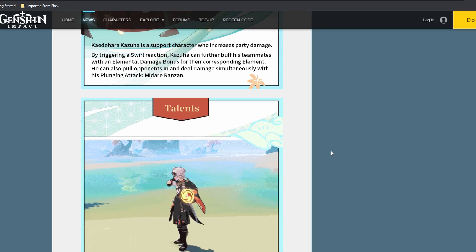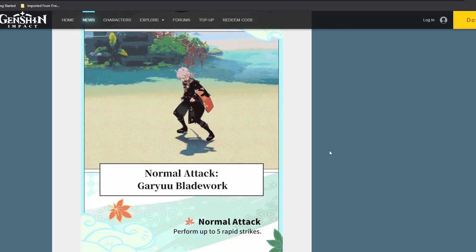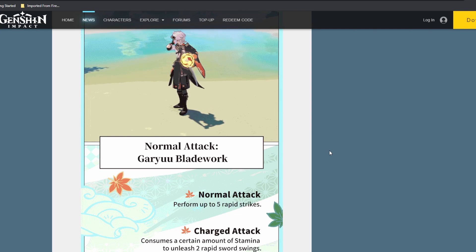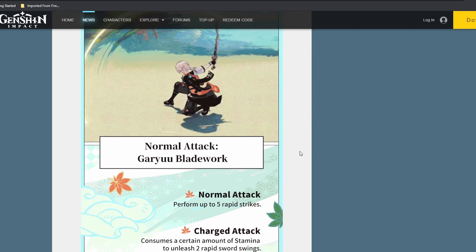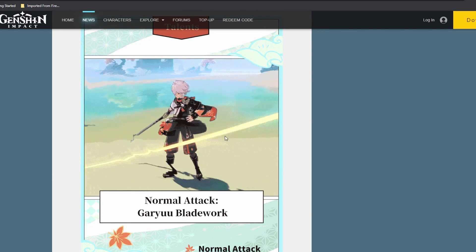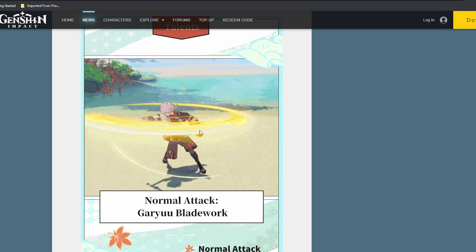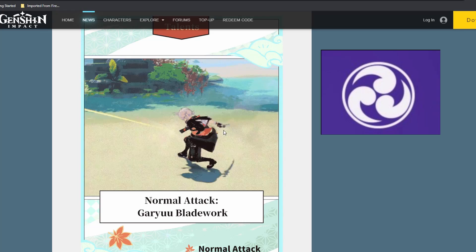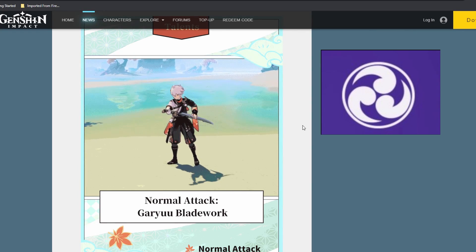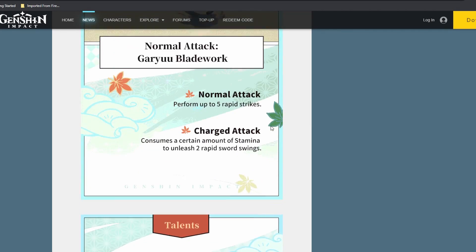Alright, so let's get into it. Normal attack performs up to 5 rapid strikes. Charge attack consumes stamina with 2 rapid sword swings. I gotta say though, the animation of the sword and the way he sheathes his weapon is very, very cool. He actually creates this so-called Inazuma symbol when he sheathes the weapon. That is very, very cool — gotta love the art style of that.